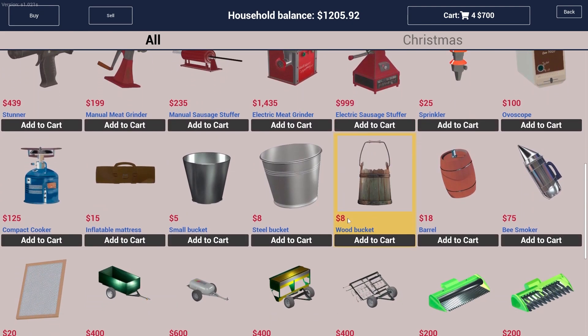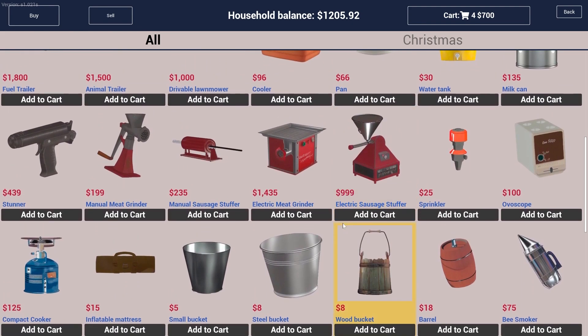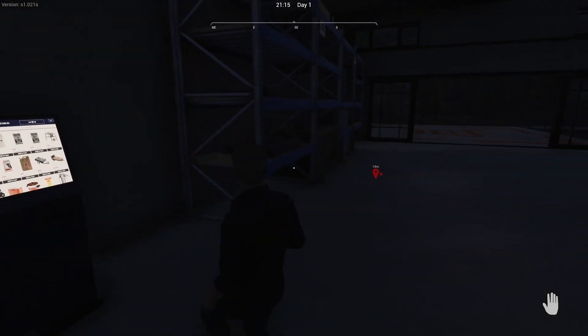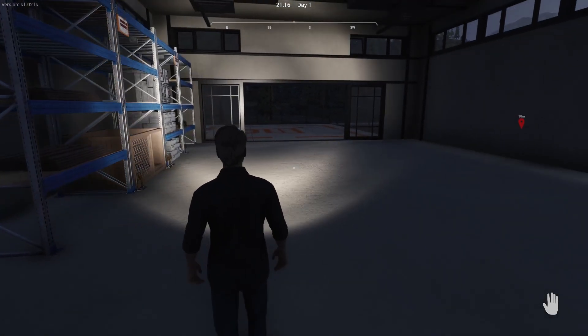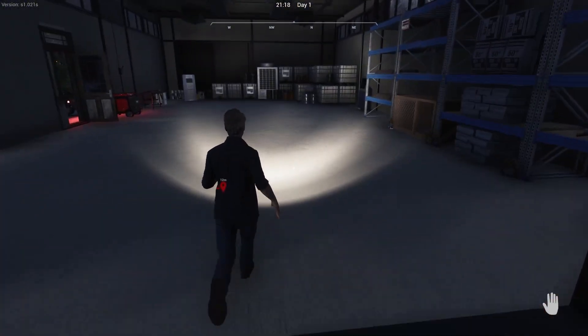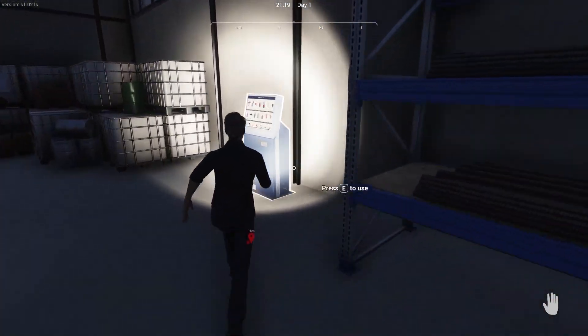That should be enough then. I'm going to get an inflatable mattress — why not! Compact cooker as well. It's got really dark here, hasn't it? Okay I've got a flashlight. Oh, I've not checked out — I put it all in my basket and not checked out!